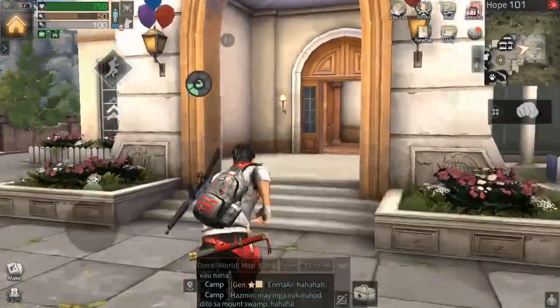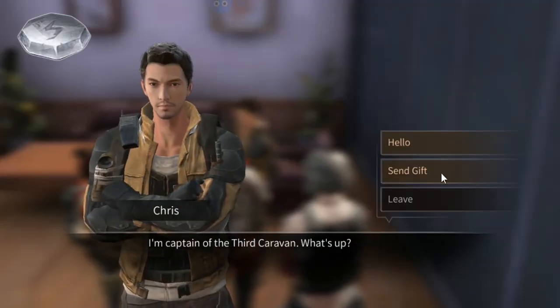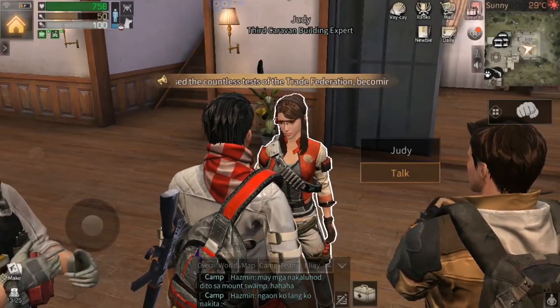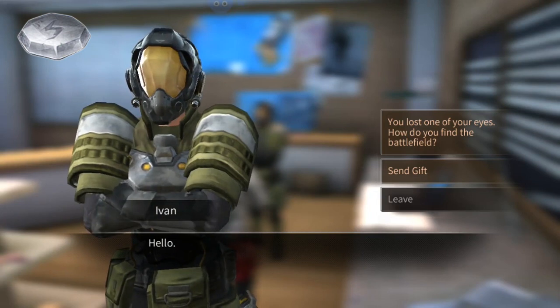If you want to get skill points from NPCs to upgrade your abilities, you can find Chris at City Hall and get rewards by reaching at least 5,000 friendliness. Same thing with Judy the third caravan building expert, Steven the cooking expert at the steakhouse, and lastly Ivan, the NPC at the weapon shop.